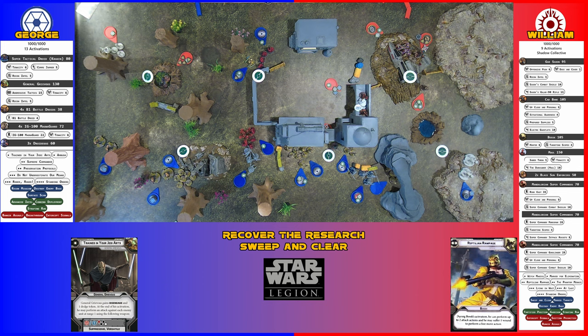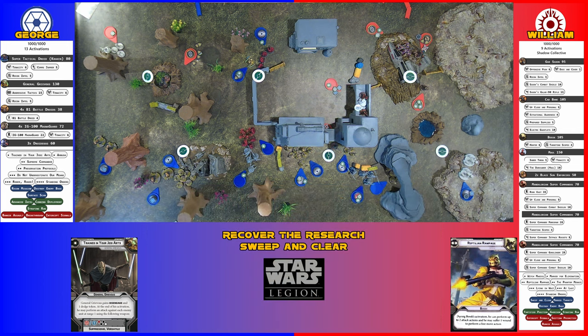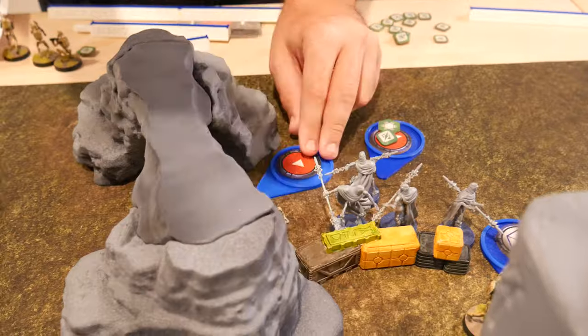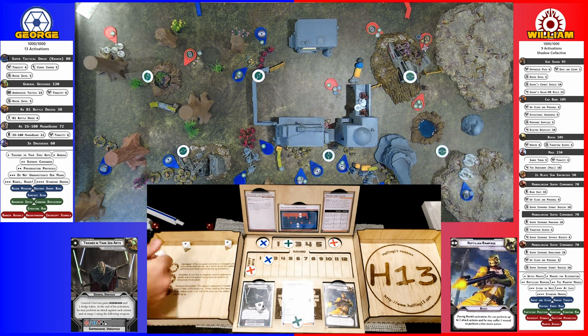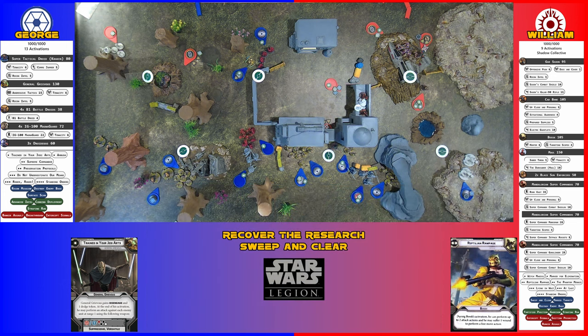The Mandalorian Super Commando squad activates but they're panicked — they only remove two suppression tokens and remain panicked, losing another two models. Now they're not panicked and still contest the objective. A B-1 squad simply moves over and shoots Maul — just a crit — dealing one more suppression to Maul.